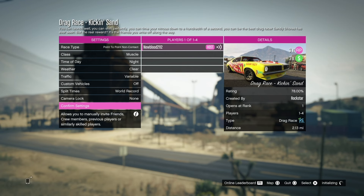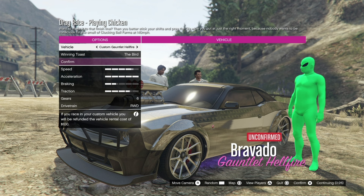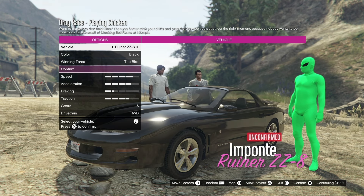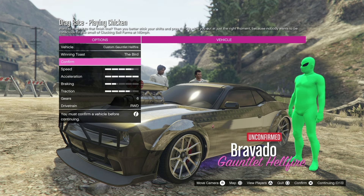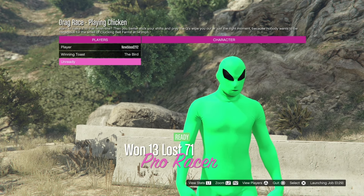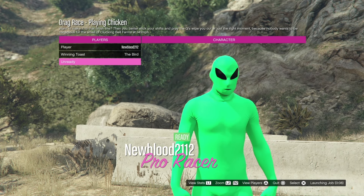There are four total players, so once we get into a lobby I'll show you how it's done. For vehicle options you can go custom — you just want to pick the fastest car with great acceleration. I'm going to go with my custom Gauntlet Hellfire because I customized it, it looks good, and I don't really drive it much.